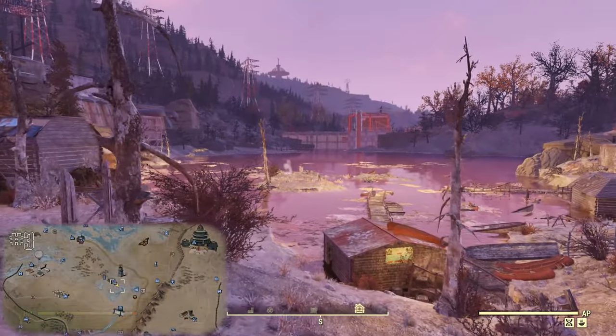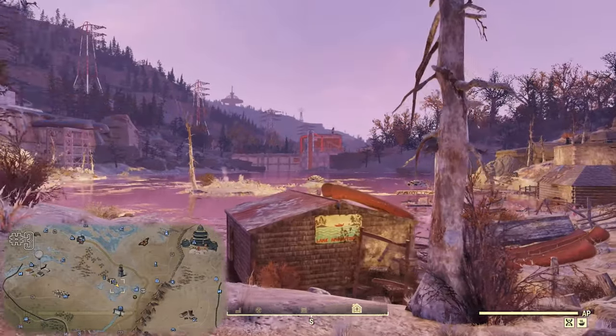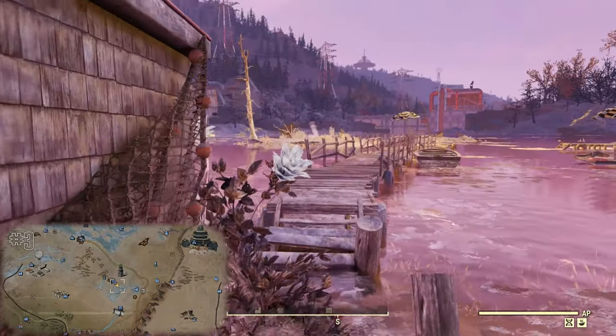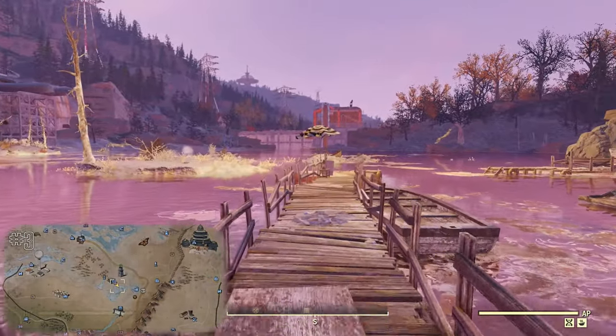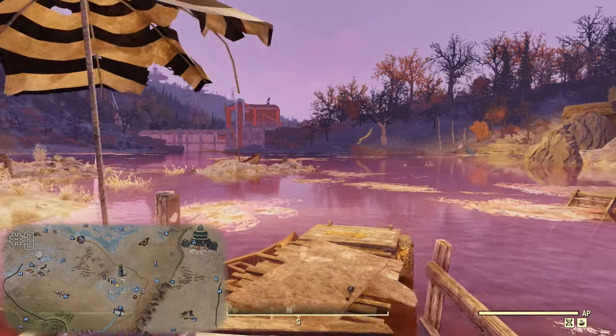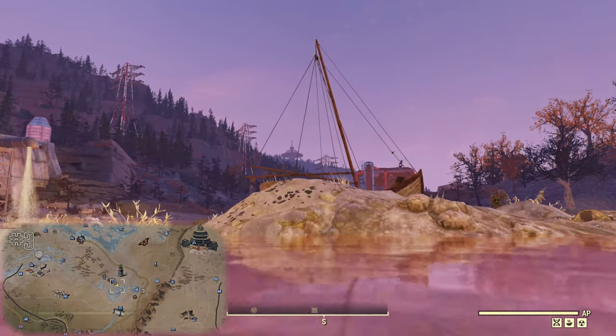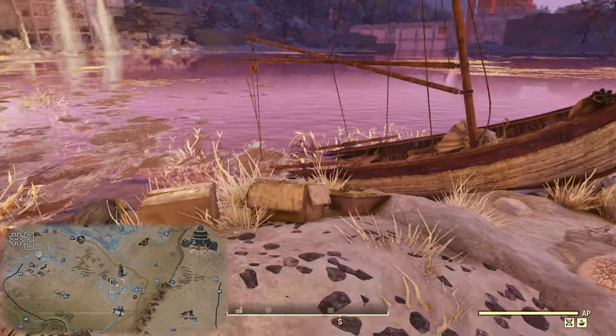Our third treasure map is a sketch of the Grafton Dam and a wrecked boat — a pretty easy indicator that this is at the Pioneer Scout camp north of the Grafton Dam and west of Grafton Steel. The boat is out in the lake, but capsized on a large mass of dirt. Get to the boat, and the treasure mound will be right next to it.